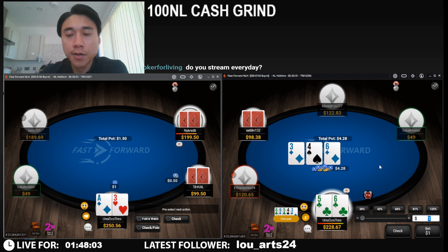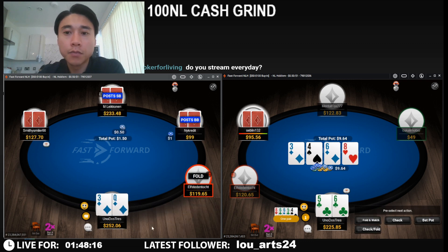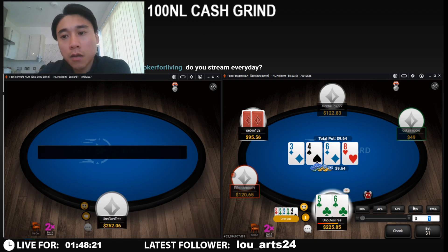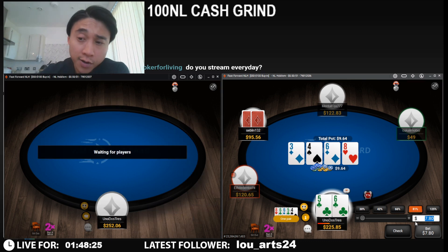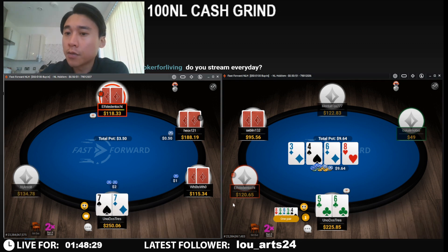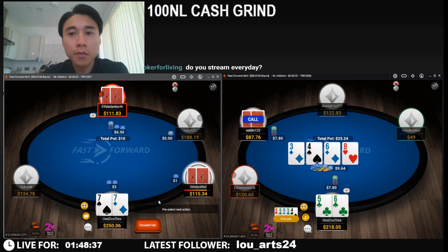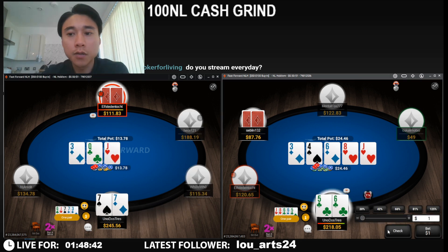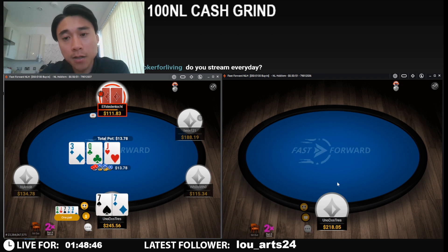I see a decent flop here with 5-6. I think we can go for a two-thirds c-bet. I think we do double barrel here. It would be a shame if we've run into like 7-8 of diamonds, or any 8x of diamonds. But we will bet twice here. And I think we just check back the river. And he did have an 8.